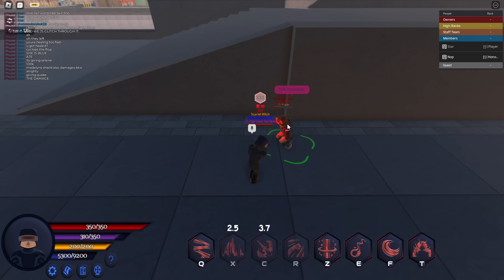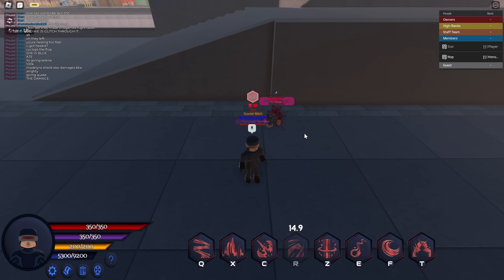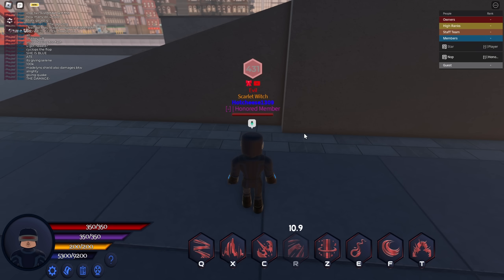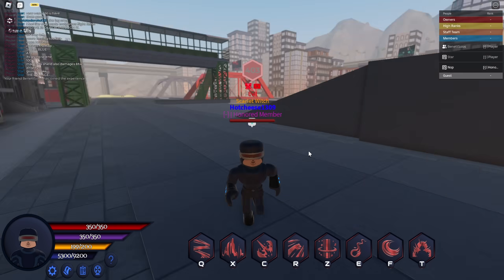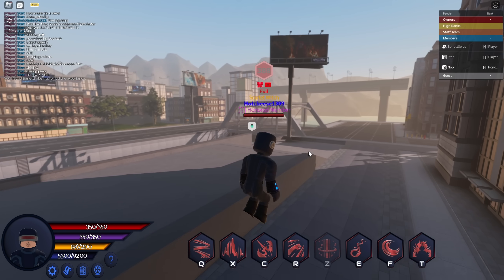Next we have his R, which is kind of like a combo that also works as an insta kill if the person is under a specific amount of health, most likely 50. Next we have his Z ability.